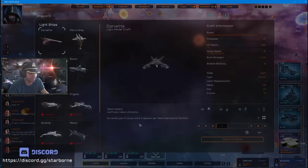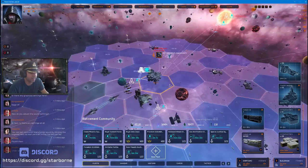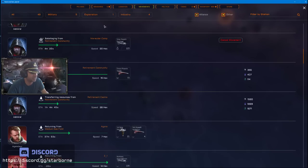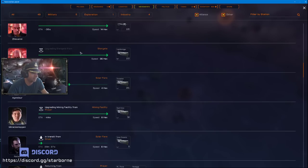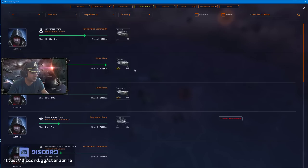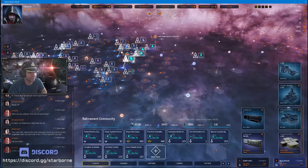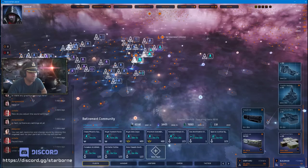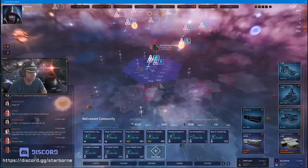The base starting speed for industrials is three. Let's look at my current industrials — I'm hitting a solar flare at 22 hexes per hour, and here it's 20 hexes per hour. That's pretty amazing. 22 hexes per hour lets me hit solar flares in all these farther-out stars, something you could never do at three hexes per hour. Aim to boost your speeds, and additionally boost your plasma cargo.